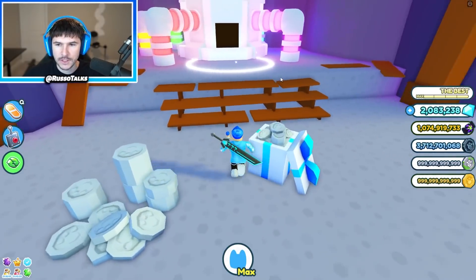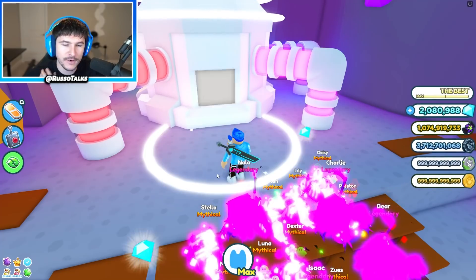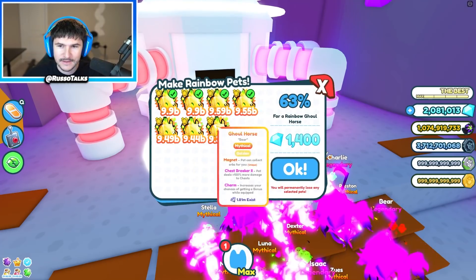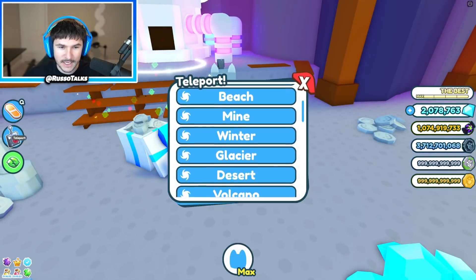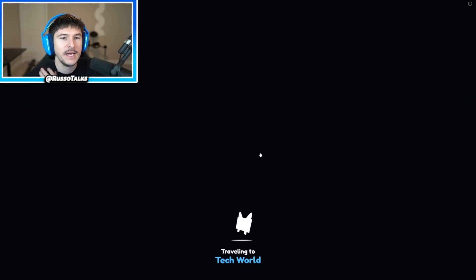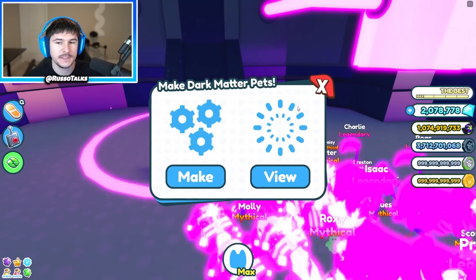I actually guessed where it was correctly this time. I can do an 88% but I'm not gonna risk it — I can make two more Rainbows out of this. So we have six Rainbows. Now let's take these over to Dark Tech and make all of these into Dark Matter pets. It's gonna cost a lot of Robux, but I'll do it because I know you guys wanna see it. Now I'm finally gonna get the team I deserve.